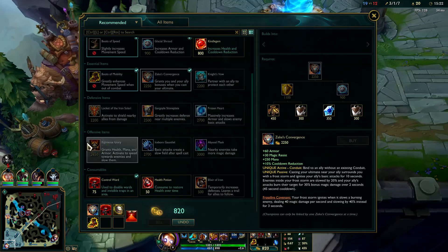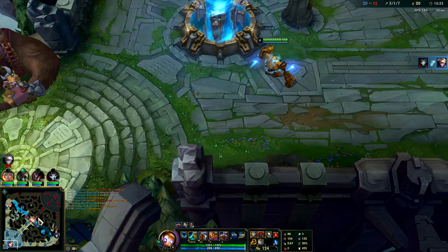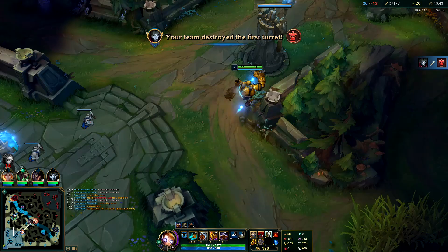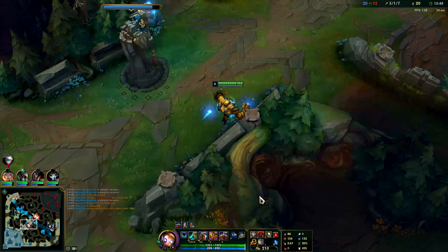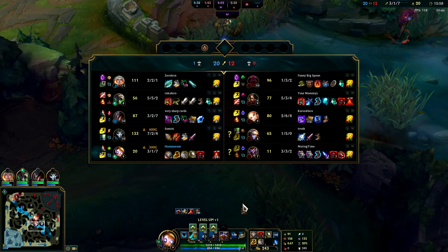Zeke's Convergence done. Now we're gonna go for - normally you go for Gargoyle Stoneplate after Zeke's, or you could go for Knight's Vow. I think I'd rather have Gargoyle since I'll be a little bit tankier - their team has Lux burst, Ezreal burst, Shaco burst, almost assassin-like. If I just stay alive we'll be fine. I want to put my Zeke's on someone useful.